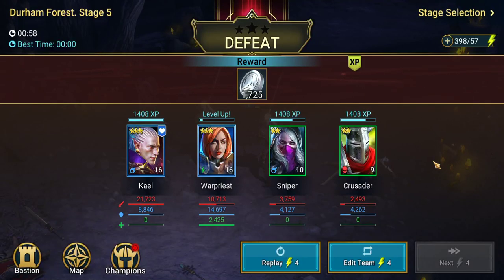Hi guys, welcome back. My name is Chris and this is a Raid: Shadow Legends walkthrough/playthrough. We're up to the part where we've been defeated — we've gone as far as we could and got stopped in the campaign. So what do we do now? That's the question we're going to answer in this video.